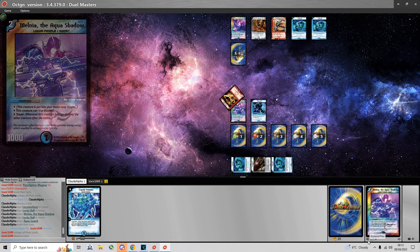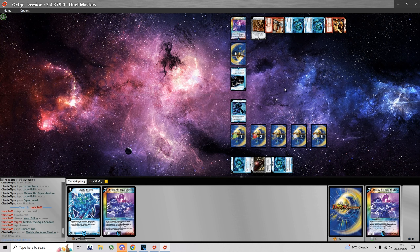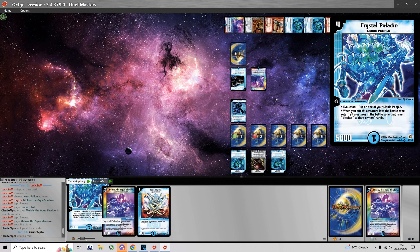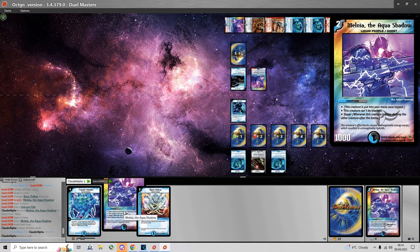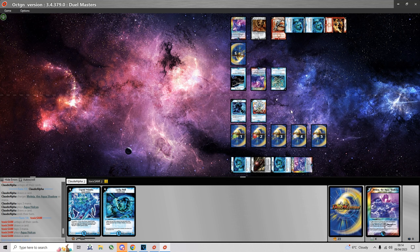If he's out of removals, I can definitely go for game next turn. But he has a Unicorn Fish and a Melnia which bounces my attacker. Here I would charge the Melnia and go for Aquaculcus. I definitely want to go for Aquaculcus because there are no blockers in Toxic Sam's deck as far as I can tell — so that's the best play. Now I can go for game next turn.